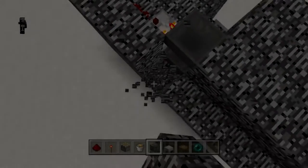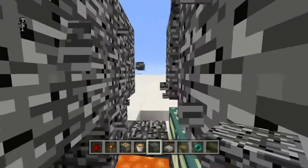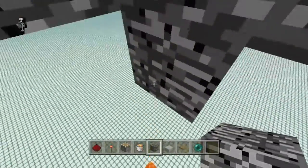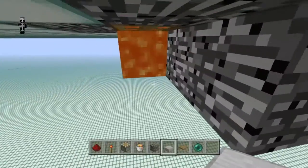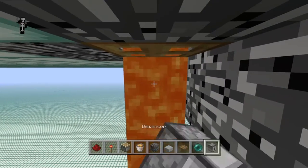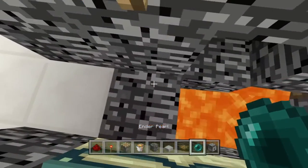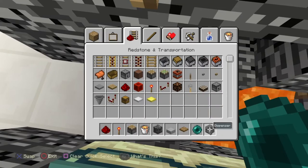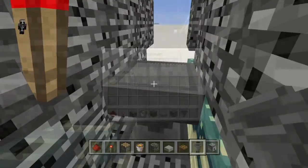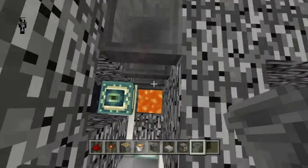Now I'm up here at the key hopper — this is the hopper we set up earlier to sort for our keys. What I'm going to do is dig this down so it will lead to the same place as the trapdoor. This whole place down here is going to be our vault room later, but for now we're just going to set it up so the hoppers feed into a dispenser down here just like this. You want just a line of hoppers feeding directly into this.